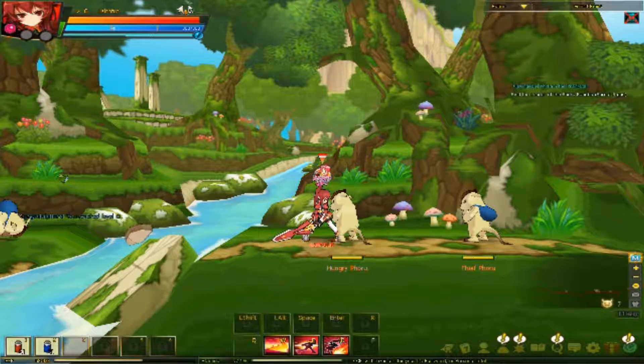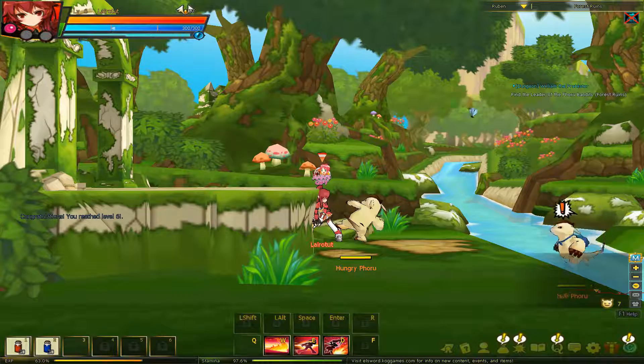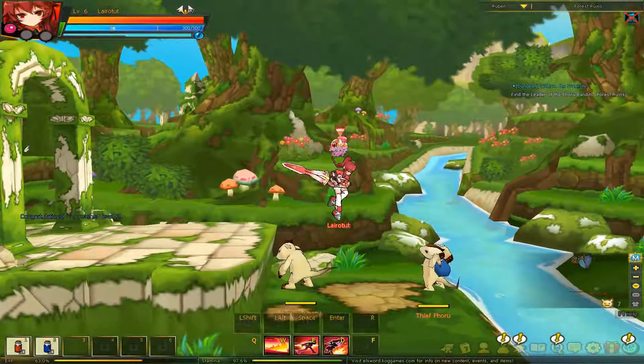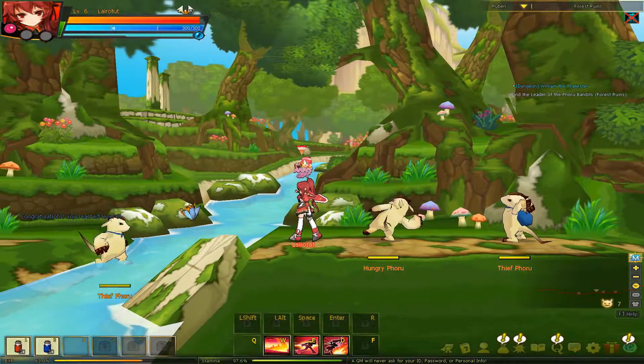The first enemies you'll encounter are a Hungry Foru and a Thief Foru. The Hungry Foru will form a fist behind his head before attacking, while the Thief Foru will raise a rock over his head before going. Just move off to the side to avoid both hits.